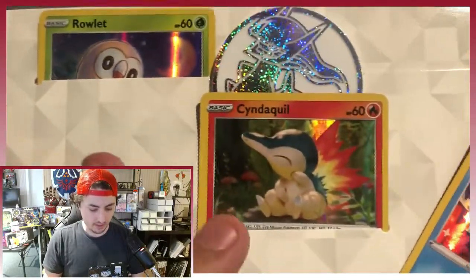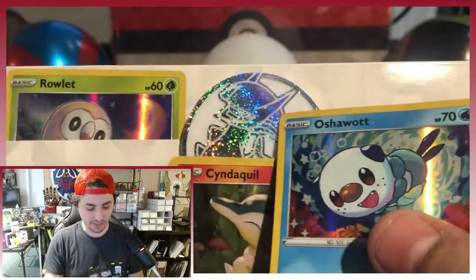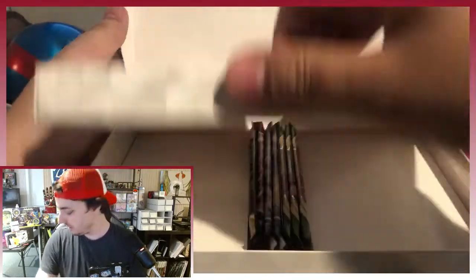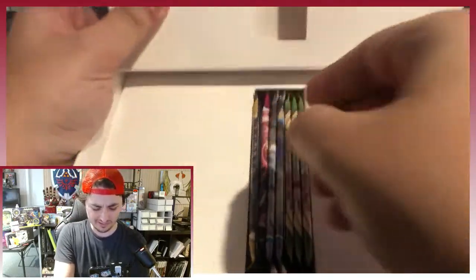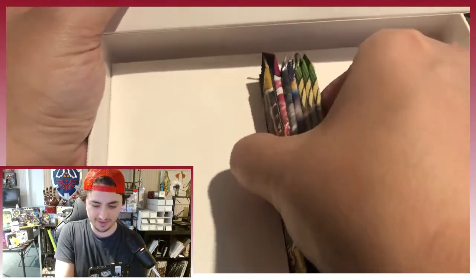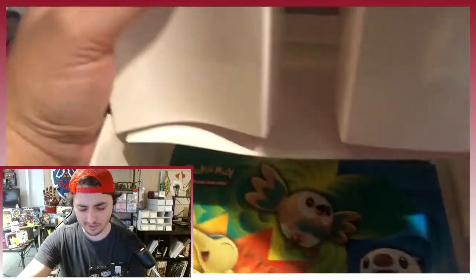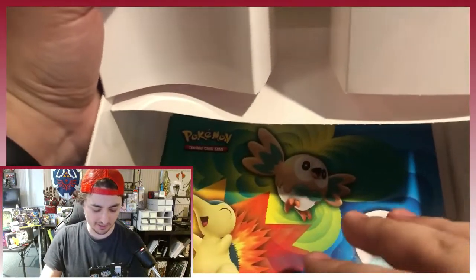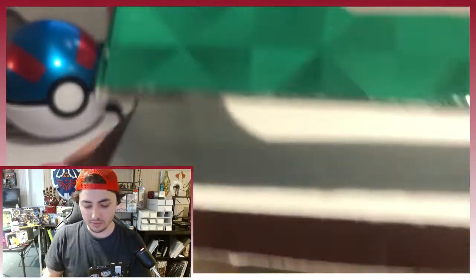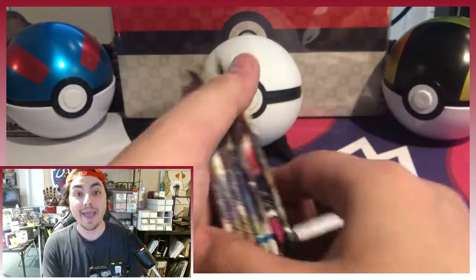Here's our Rowlet. We got that already as well as the Cyndaquil — very cool starters from the Hisui region — and our super cool coin. Let's put those aside. The chest also comes with the notebook, and here are the cards packed very strangely. There are seven packs. You also get the notebook and the stickers. I gave some stickers to my daughter and she really liked them — she put them on the back of my phone.